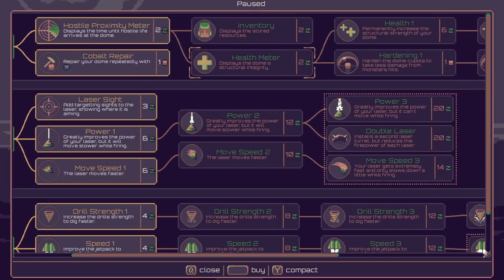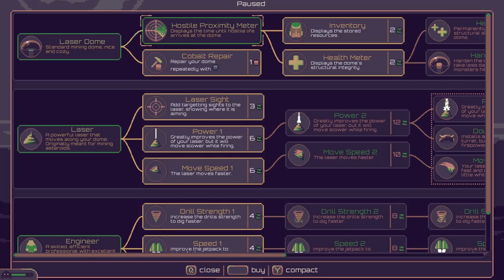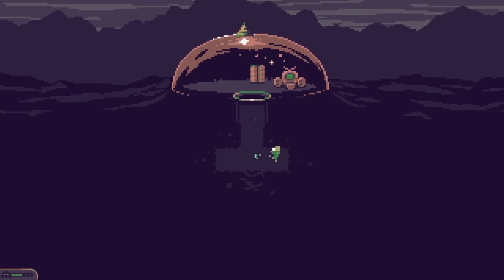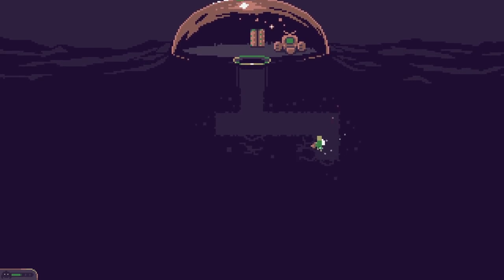After that, we'll buy the inventory display as well, to show stored resources. I think we've got three green things. So we buy that — and now in the bottom left-hand corner there's a little ticking-down green bar. When that gets to the bottom, we know some monsters are going to turn up on the surface and try to knock the dome down. When we dig around the top levels, the earth falls apart quite easily — it's just two hits to get rid of the earth up here.